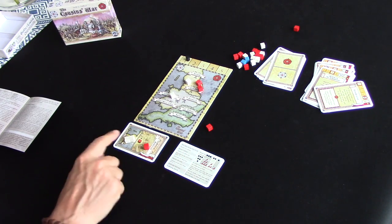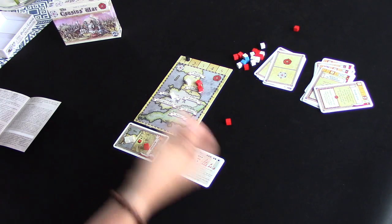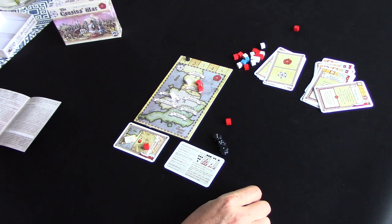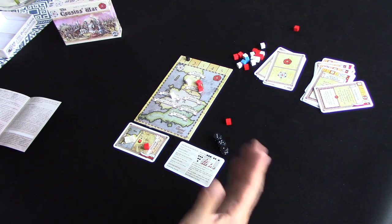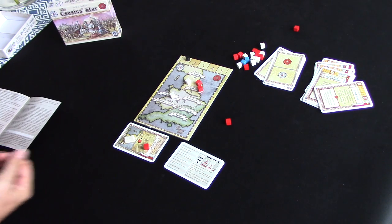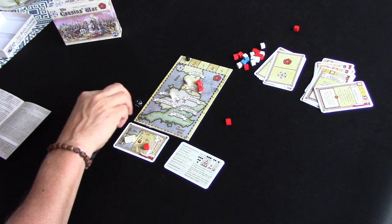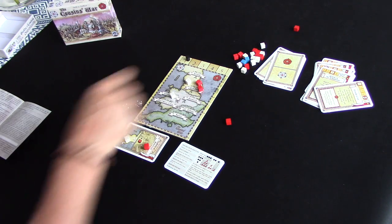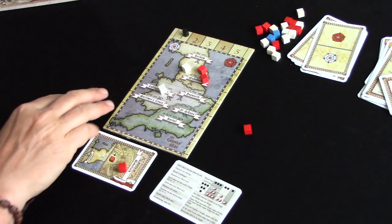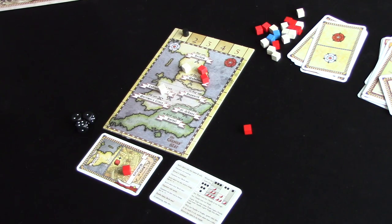We roll and get a single five. We can bluff — let's call it a double three. Our challenger believes us and rolls four, two, one — that's a fail. Because they declared a double and we only had a single, they lose two cubes. The Lancastrians ended up winning the battle.